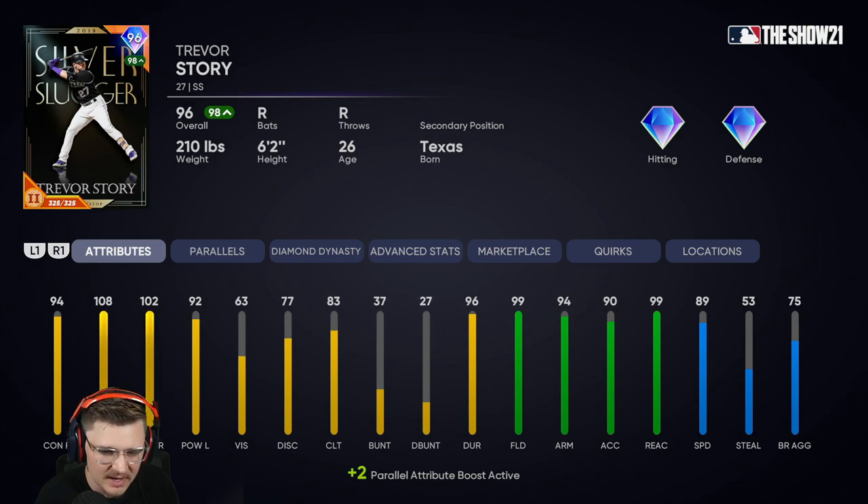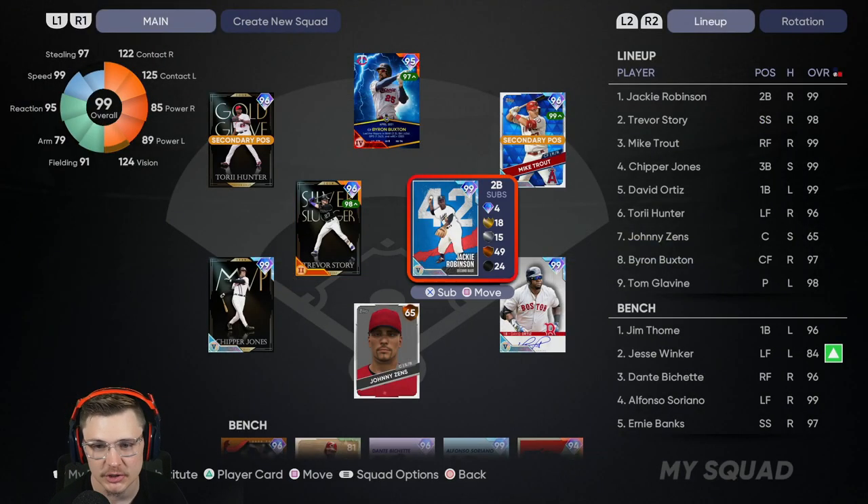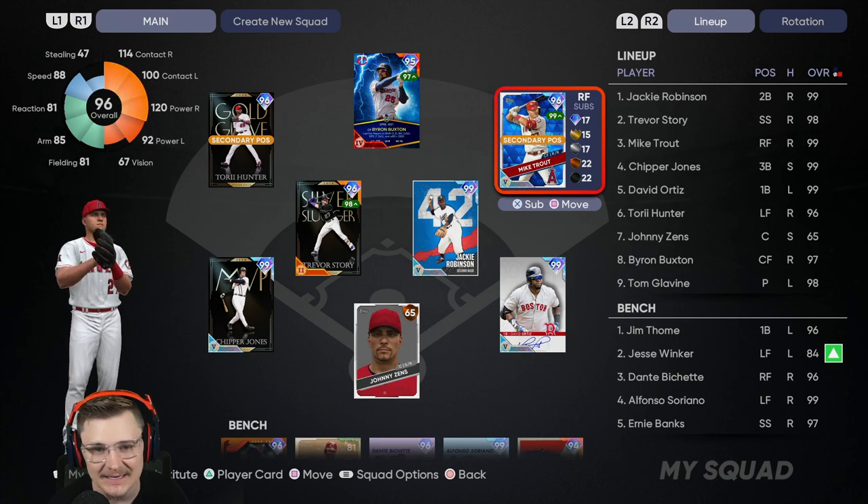As much as I love his bat, that's not really one of the best parts about him. Look at his fielding: 99 fielding, 99 reaction — he's better than even the best creative player. Trevor Story is a better fielder. He also has a 94 cannon and 90 accuracy, so fielding is not a worry. The man can hit, he can field, he's got his speed, and at parallel 5 he'll get to 92 speed. The man is stupid good.